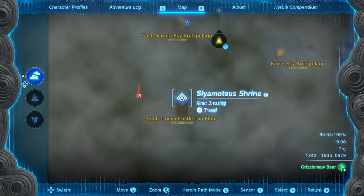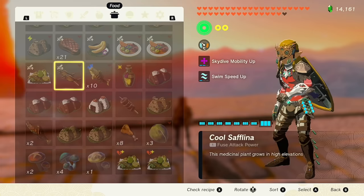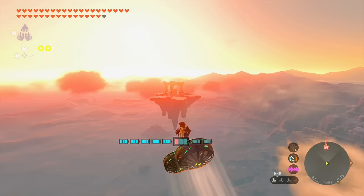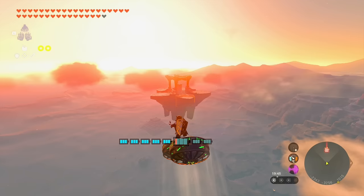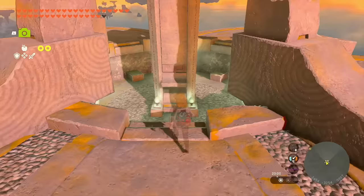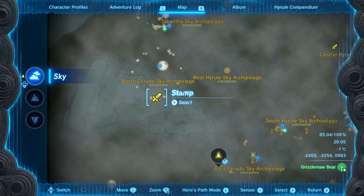Our next one is in the Gerudo Sky Archipelago, right next to the South Lomai Castle top-floor shrine. Even in low gravity that one looks like a trip, so I'll build for that. The low gravity gives a nice head start but it's a little over three and a half batteries to get here. It instantly became cold — and yes, this one is definitely a faller.